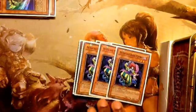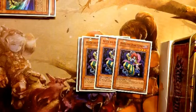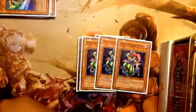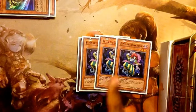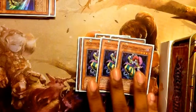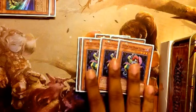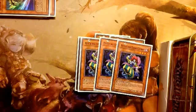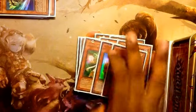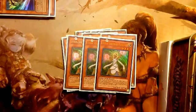We're running three Peten the Dark Clown. I love Peten because he is the most annoying card — right when he gets sent to the graveyard, you can banish him from the grave to use his effect. On the newer errata, this effect can be used an infinite number of times, so Peten the Dark Clown is a hilarious card.